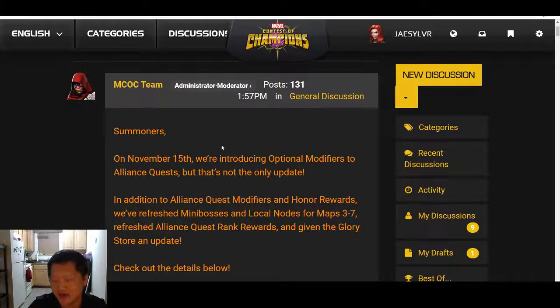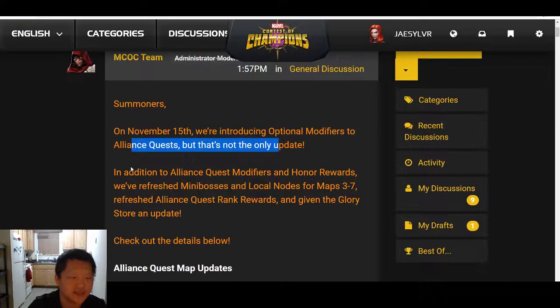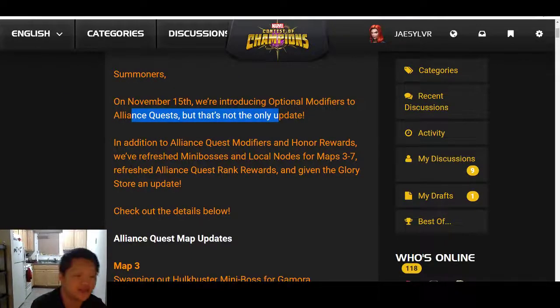I love the idea of optional modifiers for Alliance Quest. I think making Alliance Quest more challenging can really fine-tune the difference — it's not going to be just everybody pushing five Map 6s. It could be some people ranking up higher just by pushing more Map 5s. But I'm not sure if that actually translates to a higher Alliance Quest rank or just honor points, so I really need to delve into that.